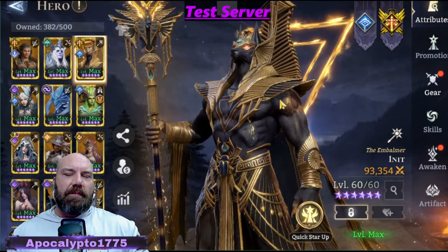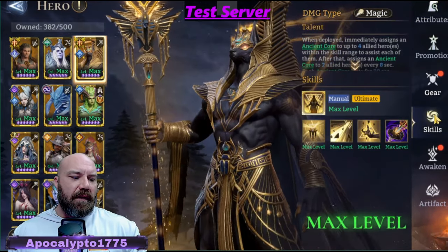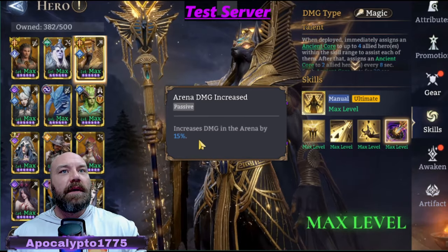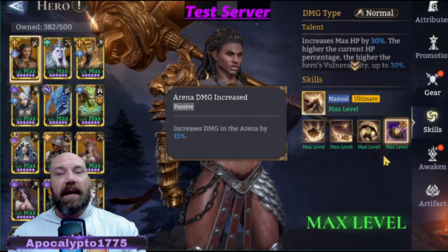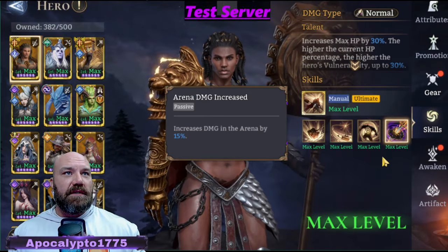One thing I was looking at — both of these heroes have something in common. I thought they would be very good working in synergy with one another. And it's this right here — there's two things, but this is one of them. Increased damage in the arena about 15%. And then you come over to her — she's got the same thing. So both of them have an increase of 15% in the arena. That lets me know right there, I want to use these guys in the arena.